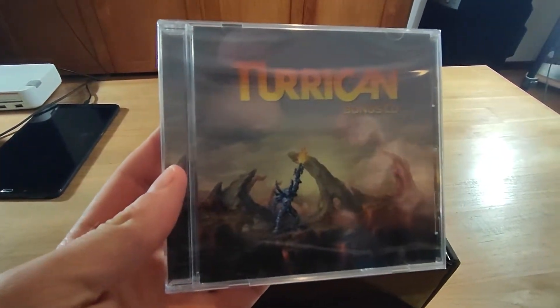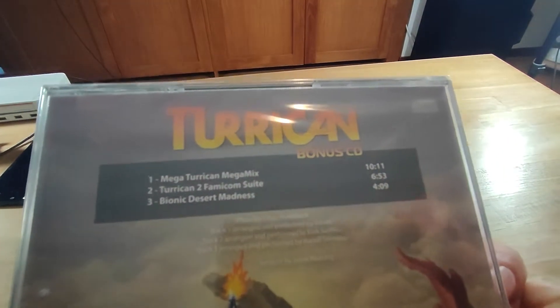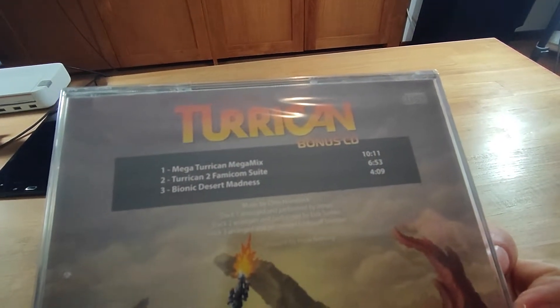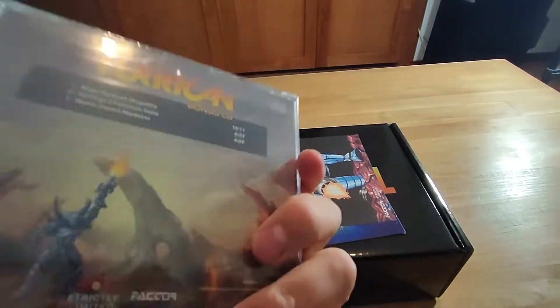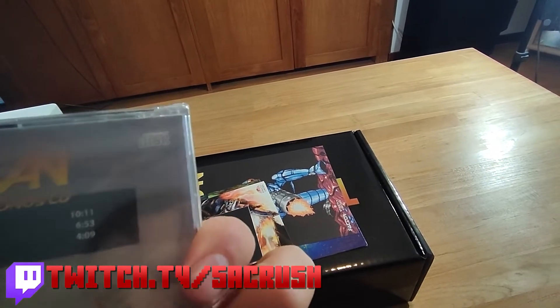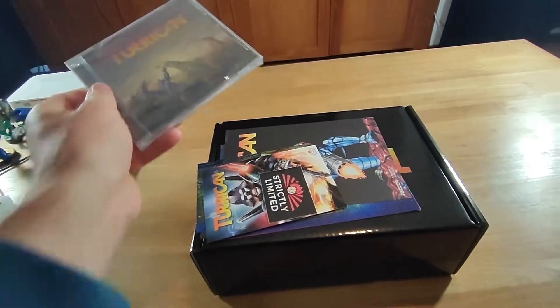We got the Turrican bonus CD. What is this bonus CD? Megamix, Turrican, Famicun Suit, Bionic Desert, Madness. I'm assuming this is music — yeah, this should be a music CD. It's like a bonus one. Hmm, cool.